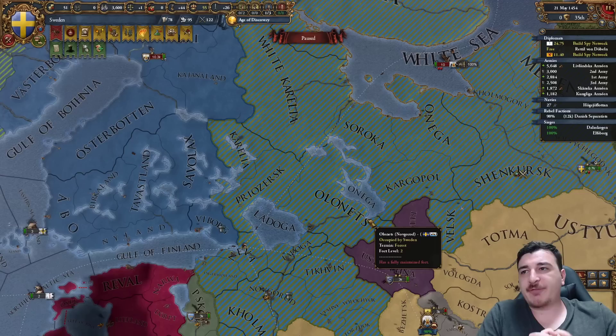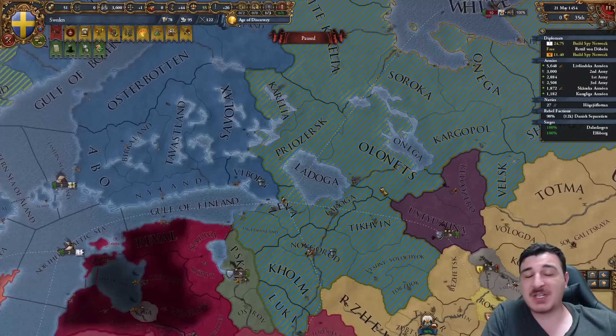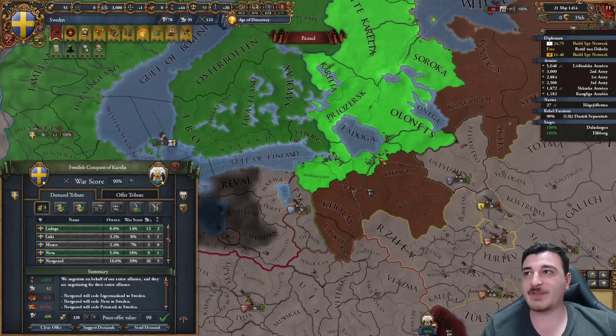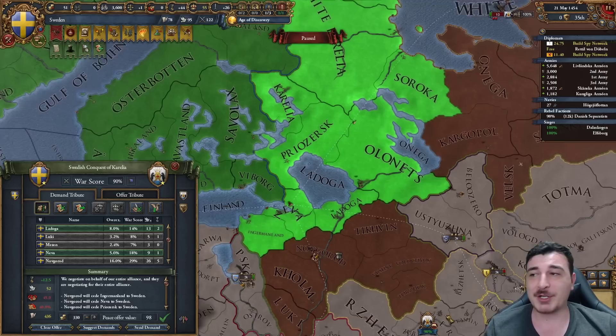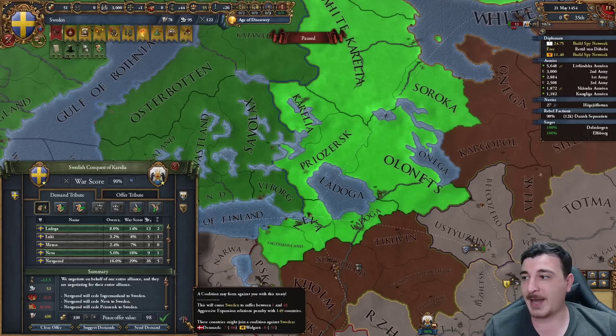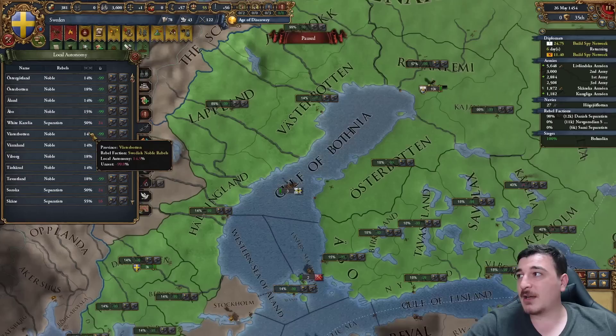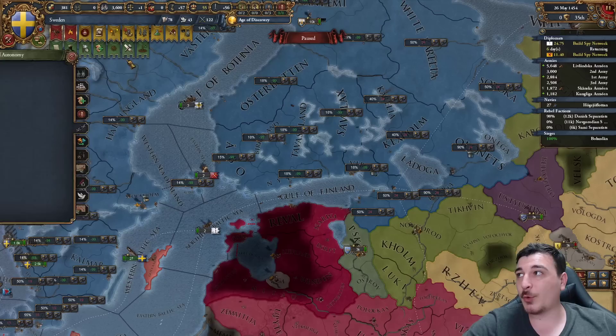There are two realistic outcomes to this war. First, if you want to form Russia - Swedish ideas and Russian Tsardom government reform makes the strongest nation in the game. But we're not forming Russia today, so I'm not taking Novgorod City. I have different plans - the most important part is taking Neva and the German lands so we have good borders with Russia after they kill Novgorod. I'm taking a lot of money as well. My economy is terrible after all these wars and having 14 to 18 autonomy ticking up in every province every month.